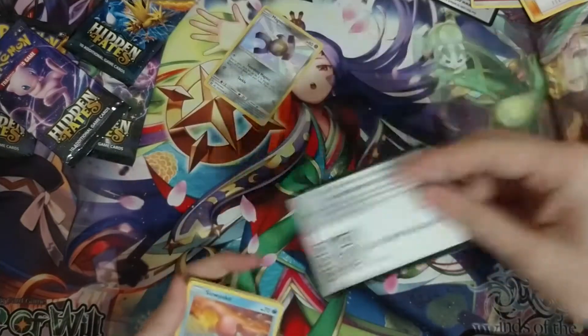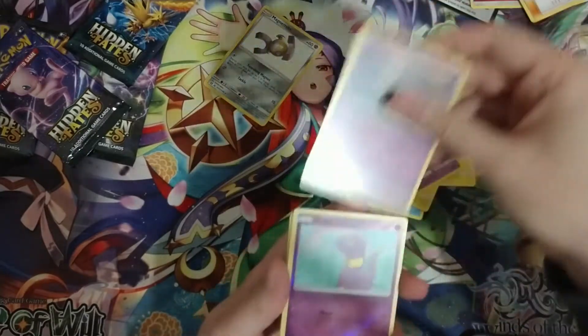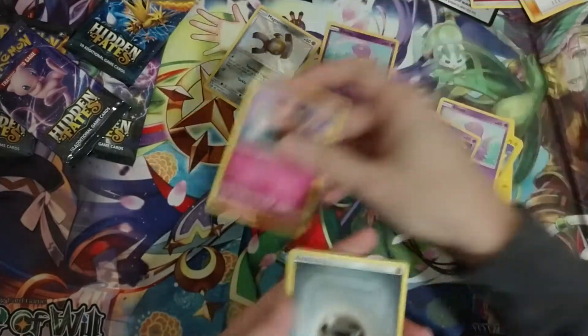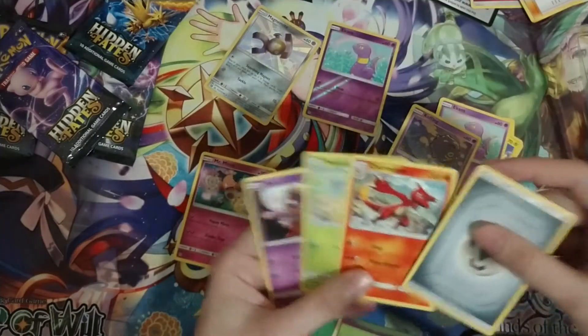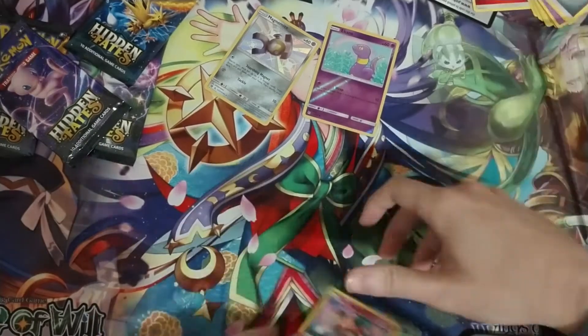Good card, let's see. Reverse Ekans — boo. Missed your mind, boo. So there's four cards in the back. Not so great on that pack.